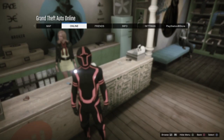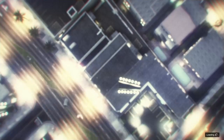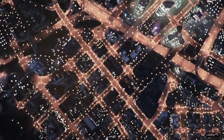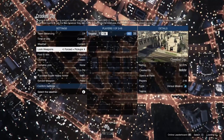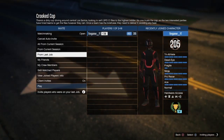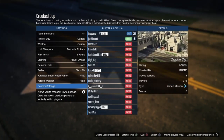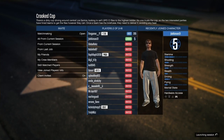Start the Crooked Cop again, set clothing to Player Owned, go down to Own Outfits, go right twice to set Tron Two. As soon as the job starts, put any earpiece on your character, then quit the job via your phone or go to Creator and start an Invite Only session. Once back in GTA Online, go to the clothing store and save this outfit at slot 18.